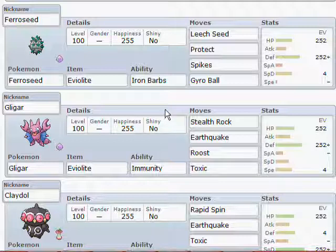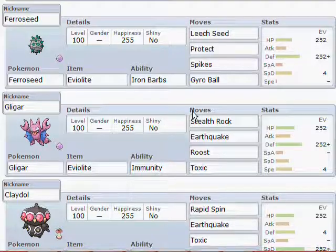Gligar, again Max Defense. Roost for healing, Earthquake, Toxic — because Toxic stalling is quite useful — and Stealth Rocks, because they're basically the most important move in the game.